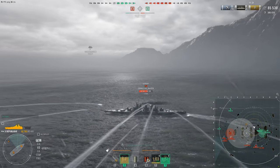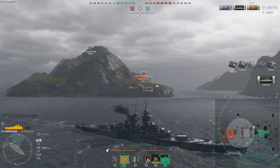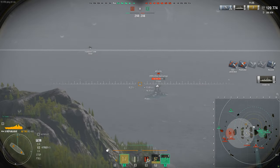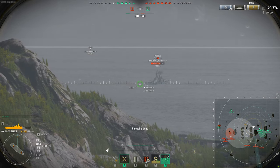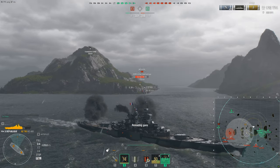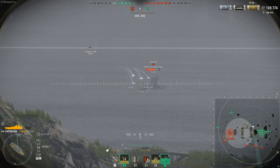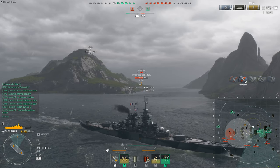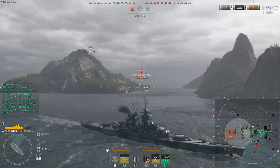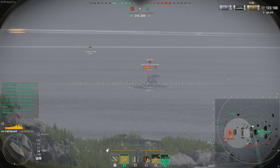For torpedoes, you get two sets of three torpedoes: 20,000 alpha, 72 knots, and a range of 8 kilometers. That's 60,000 torpedo alpha per torpedo rack. Especially when it's just three torps per salvo, I don't know — it's interesting. It's definitely something I would build in Ultimate Admiral: Dreadnoughts.